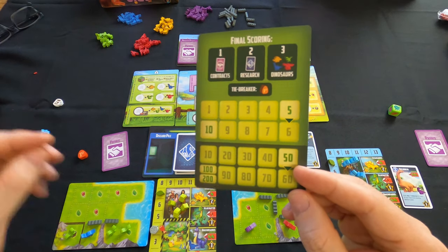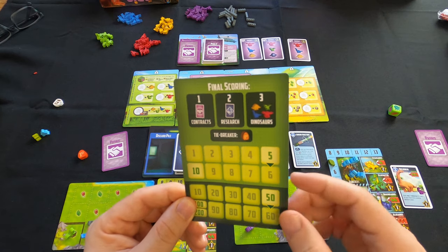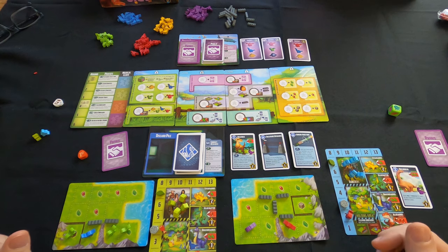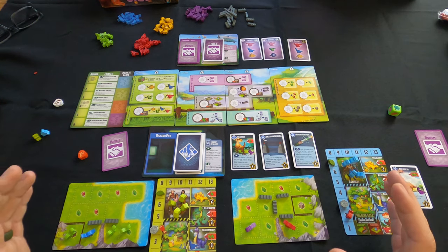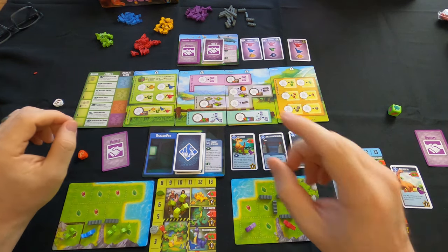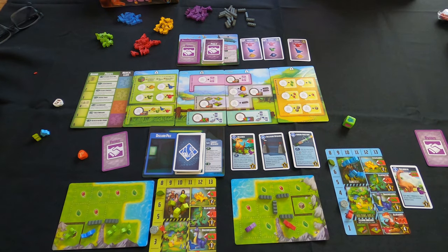That's how you tally up victory points to see who wins. It's a super easy game — I love how they constructed it with these cards to build the playing area and the final scoring area. That's Tiny Epic Dinosaurs from Gamelyn Games — easy, portable, and a lot of fun, even though the tiny pieces can be challenging for people with larger hands. If you're new to this channel, please consider subscribing, and I'll see you later.